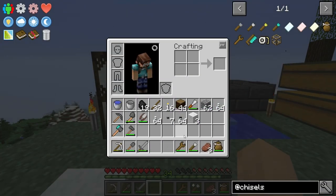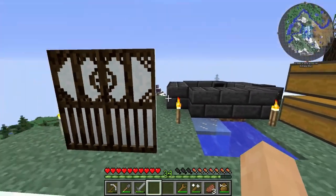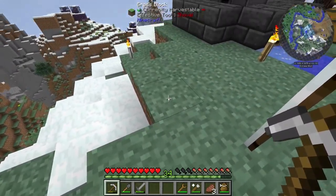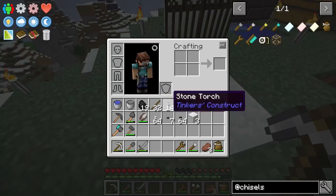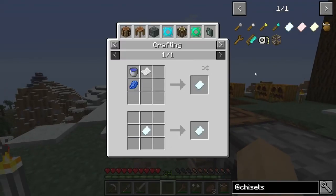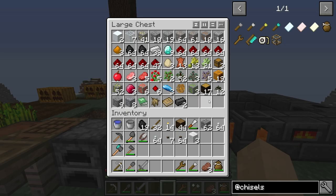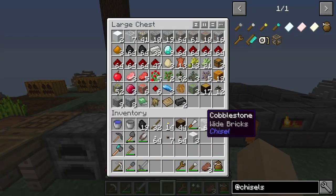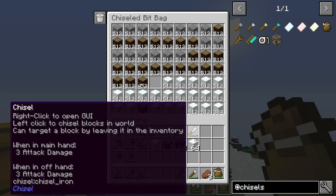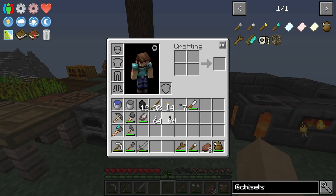The next step would be: how do we duplicate that? If I wanted three panels of these, how do we get three panels across the board? I didn't leave myself very much room, but that's okay. So we need to copy this thing, and to do that we need a positive chisel design. We might need a few of these, and that requires lapis. I don't think I've found lapis yet. Oh my lord — all that mining and I haven't found lapis. That's a bit of a problem, a bit of a situation I'm not a fan of.